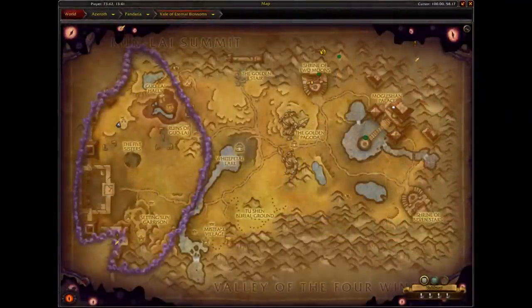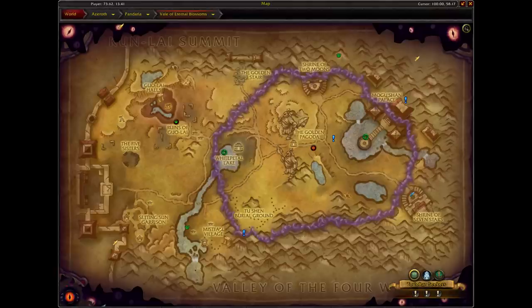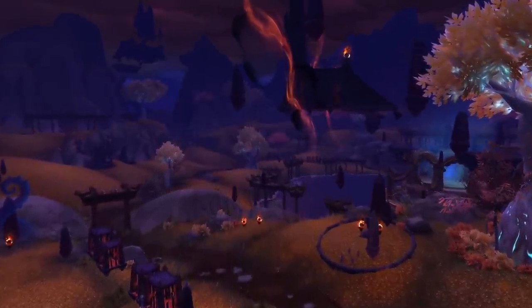For the Veil of the Eternal Blossom, you have an assault on the left hand side called the Endless Swarm, one in the middle called the Warring Clans, and one on the right called the Black Empire. Different NPCs spawn when these different phases are up, which means some of the mounts will not always be obtainable at all times.